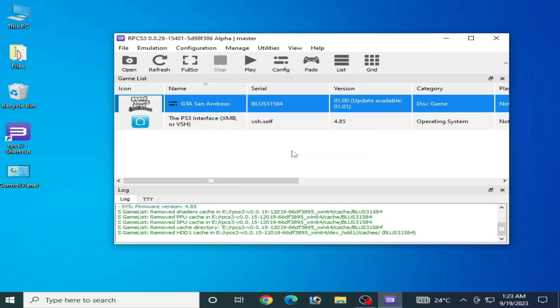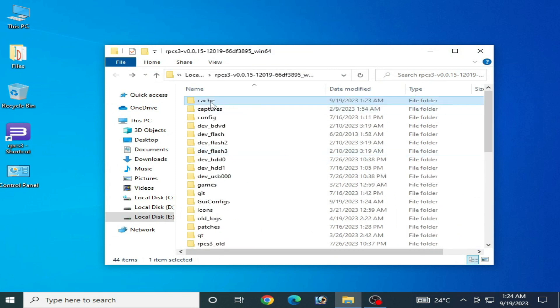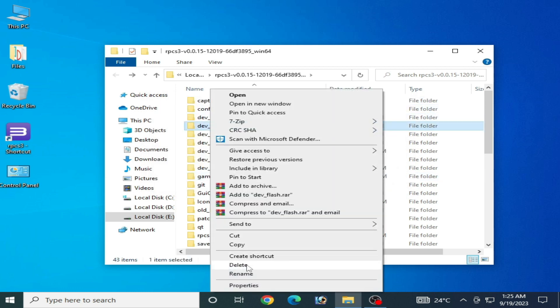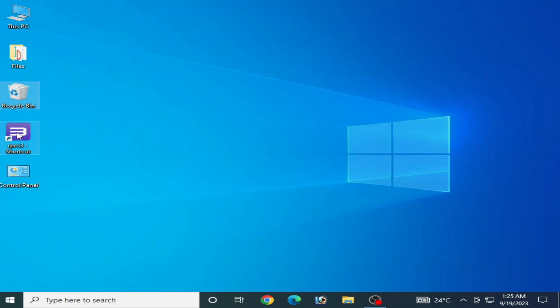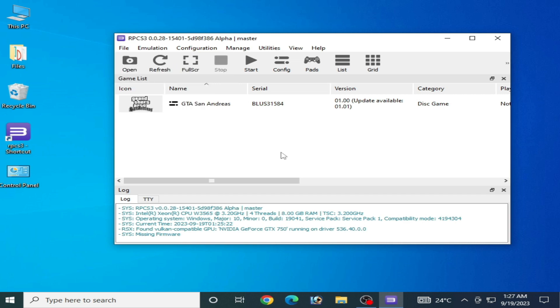Solution number four: close your RPCS3, then right-click and open the file location. Scroll up and delete your Cache folder, then delete your Disk folder. Also delete the dev_flash folder. After deleting, reopen your RPCS3. Note: after deleting the dev_flash folder you will need to reinstall your firmware files.